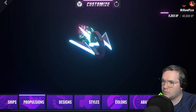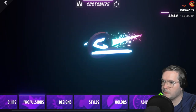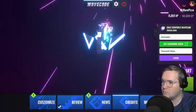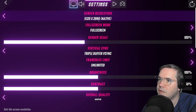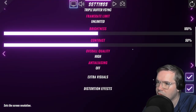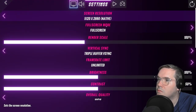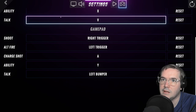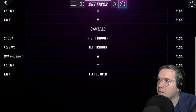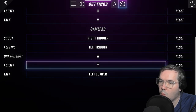Let's see what the customize thing does — motion design styles, abilities, perks. So there's a couple abilities. Let's see if I can change the speed here, because I saw that was something you could do. Color lines. I don't need to worry about this too much. Let's see what the abilities are — on the gamepad: right trigger shoots, left trigger is alternate fire, A is a charge shot, Y is ability.